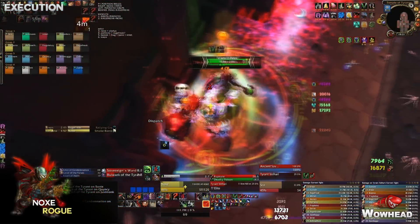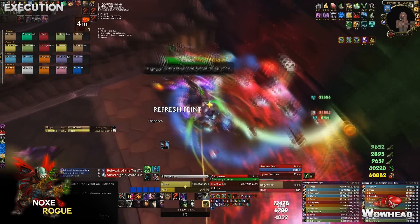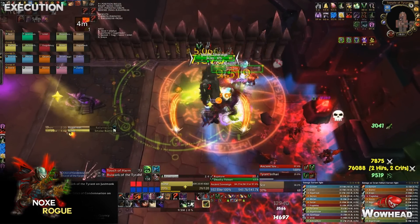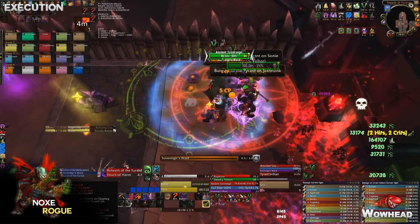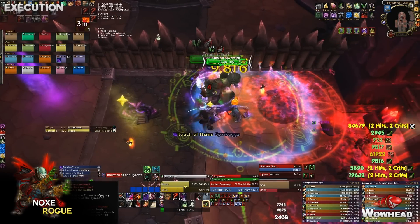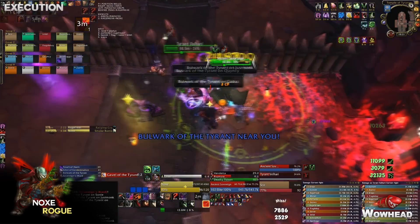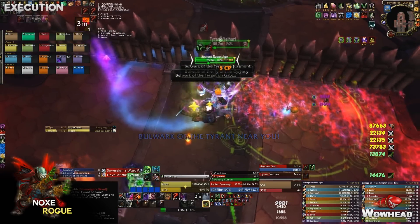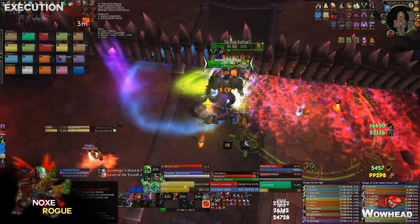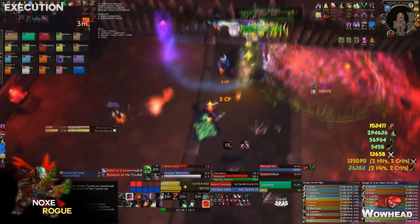Once those two knockbacks are done and the new add has spawned, stay in that position until the next Bulwark of the Tyrant, then continue moving around the edges of the room in a circular manner. The Ancient Sovereign is different from the previous adds — it has only one ability called Sovereign's Ward, which puts a shield on the boss reducing damage taken by 90%. So nuke the add down and kill it before switching back to the boss.